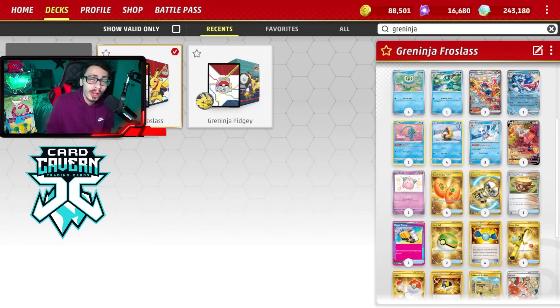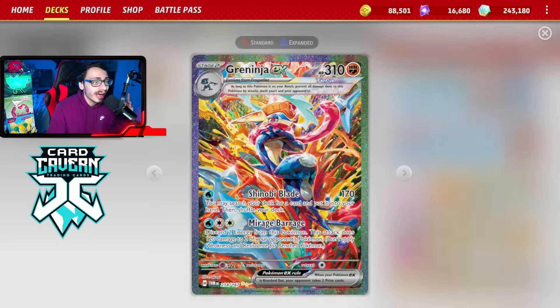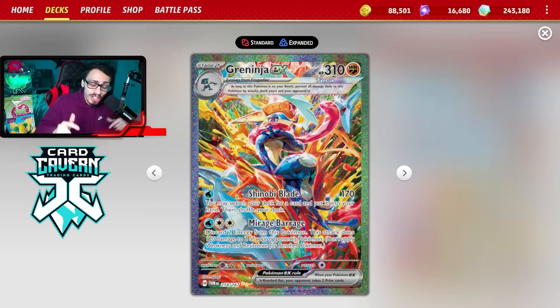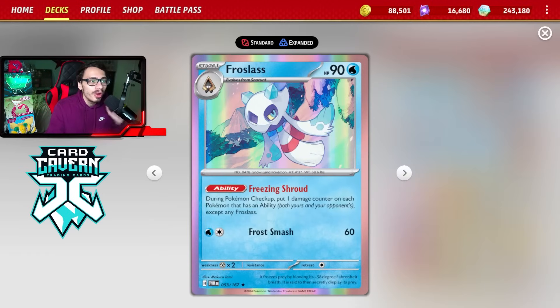Welcome back everybody to a brand new Pokemon TCG Live Twilight Masquerade deck video. Today I'm going to be playing a deck that I've gotten a ton of requests to try out - Greninja EX with Frostlass. A lot of people have asked me to try this deck out. I've already done a video on Greninja EX with Pidgeot EX, but the most popular way to play Greninja right now is pairing it with the new Twilight Masquerade Frostlass.